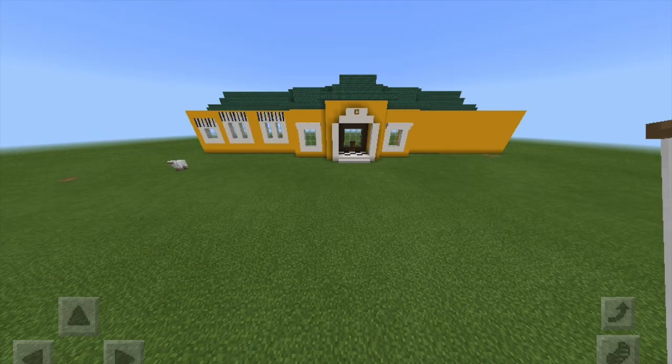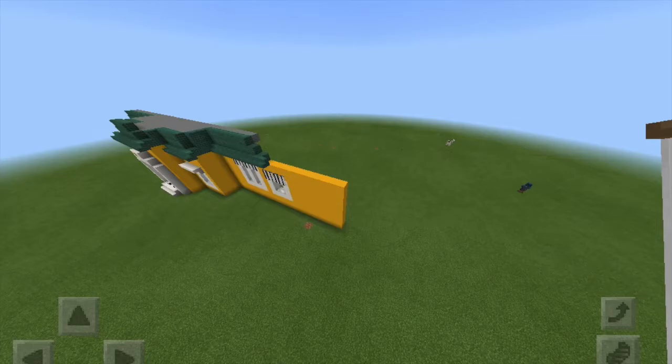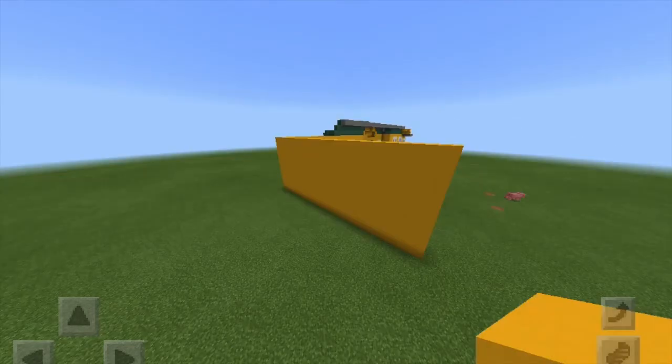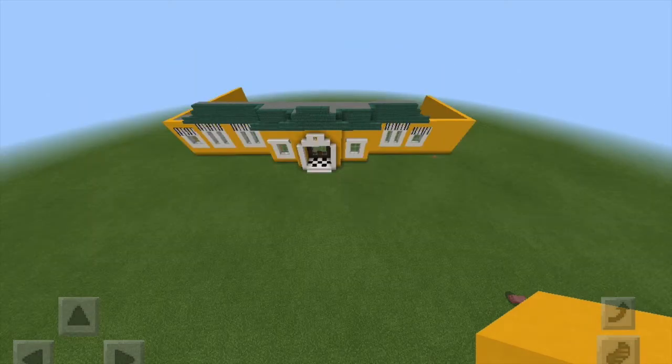I'm going to repeat somewhat on the other side. I'm only adding one window and then one smaller square window, because this is where the garage is going to go. Now I'm just going to build that back by about 20 — it can be however big you want. The other side is showing 30, so just depending on how big you want it and if you're going to do the interior, you can choose how to do that. You do want to make sure the right side is shorter than the left.